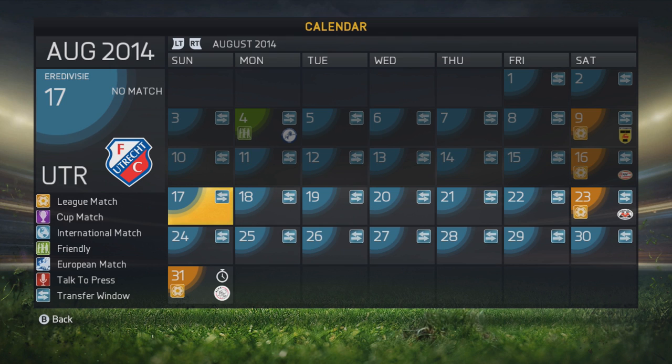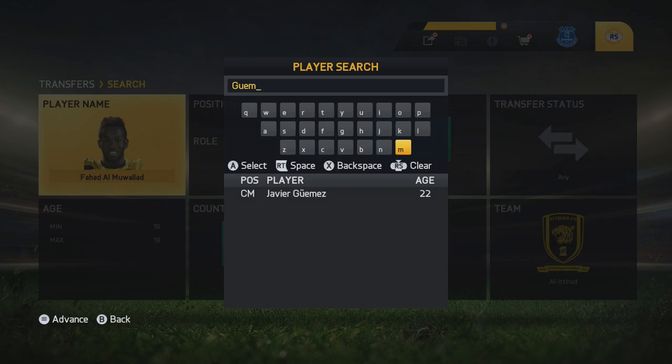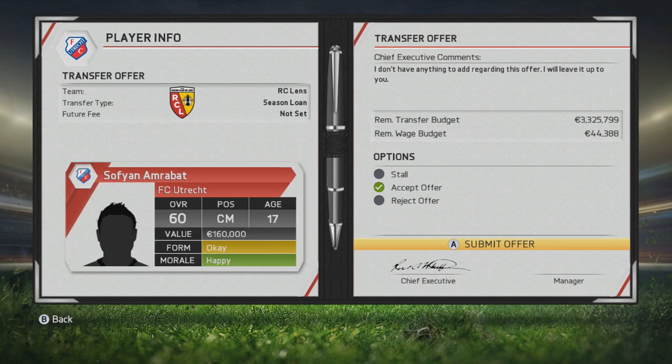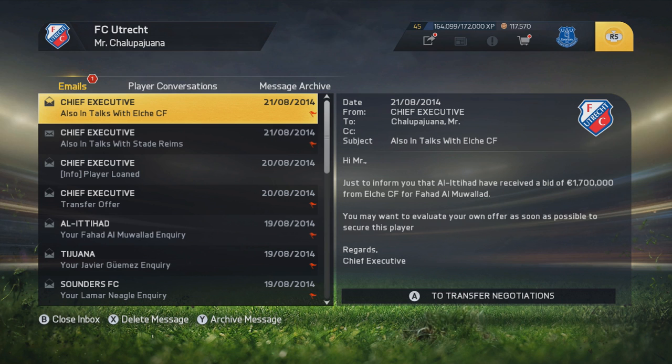Welcome guys to episode 2 of my FC Utrecht career mode. Definitely excited to get going with this one - we have two big matchups and a little transfer business. I'm looking to evaluate this squad more in this transfer window. I did want to go after Fad Amulad but had some trouble with him. We already have Tommy Orr and I'm excited to see how Verbiq grows. We went after Javier Gomez, a very good Mexican center mid who can also play CDM.